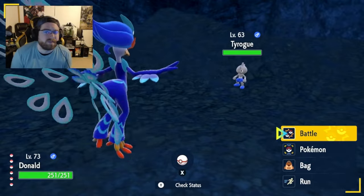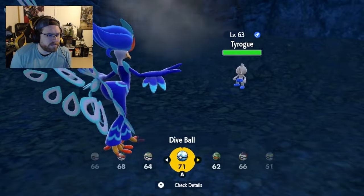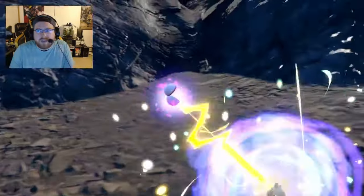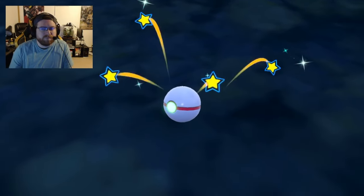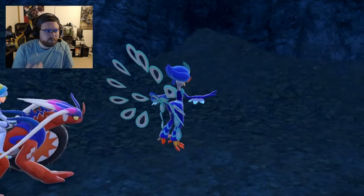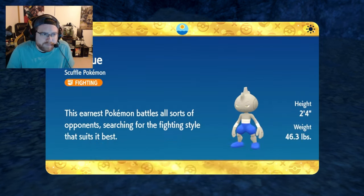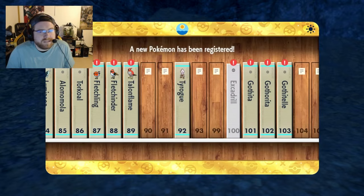He only knows four moves: Fake Out, Tackle, Focus Energy, and Helping Hand. So let's just go ahead and try to catch him in a Premier Ball, that way we can have coverage for whatever he evolves into. Boom — first ball, nice and easy. That's how we like to see it. Super quick, super efficient. Now I am going to go ahead and put a tweet out to figure out which Tyrogue evolution we want to go with. I'll leave it up to Twitter.